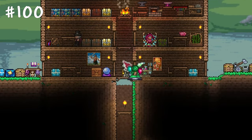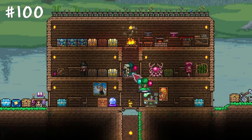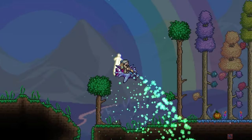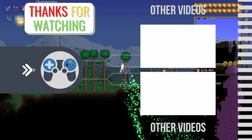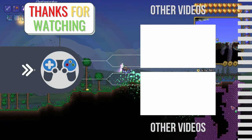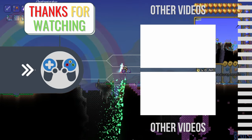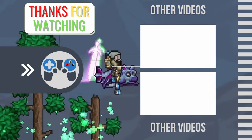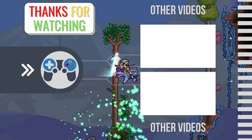If you buy a Party Center from the Party Girl, you can activate a party manually at any time. I hope with this guide you have achieved what you were aiming for today. Check out these two videos with all the craziest master mode boss strategies, or simply visit my channel and consider subscribing to not miss out on even more guides. Thank you all for watching and see you next time!